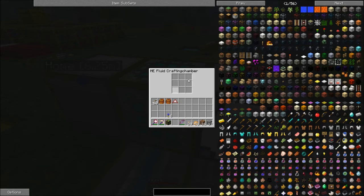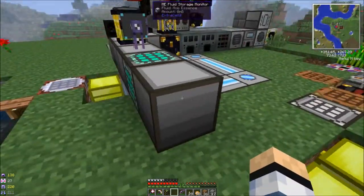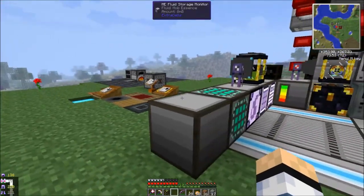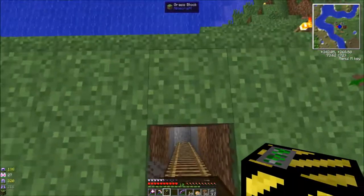There's a fluid crafting chamber here, and I think you can put recipes in it and get them to craft automatically — I haven't quite figured that out yet. And there's something wrong with the fluid storage monitor because there's no visible face there, so I'm not sure what the deal is. But we got the mob essence and the filler, so let's take a look at what that's all about.